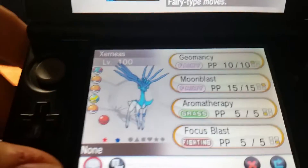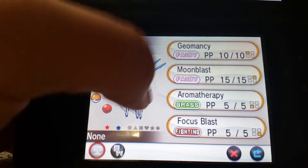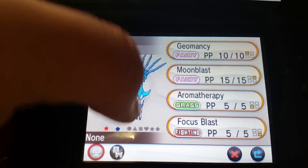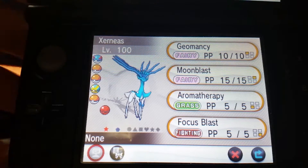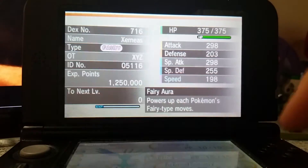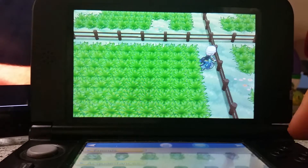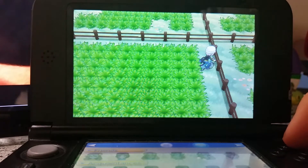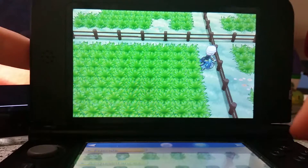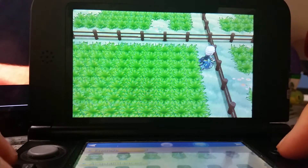Look how amazing this Shiny Xerneas looks. I want to see it do other stuff — it just lifts up its leg, which is kind of weird. Since we took a look at it in our party, let's go take a look at it in the Friend Safari. I moved Xerneas to the front of my party, and I'm in a Fairy-type Friend Safari that has a Dedenne, a Mawile, and a Floette. Fairy Pokémon into Fairy Friend Safari — just thought it was a good idea.